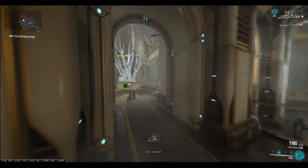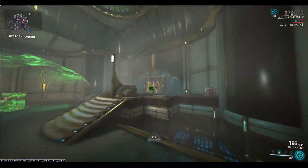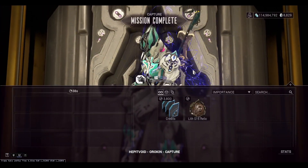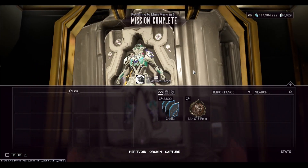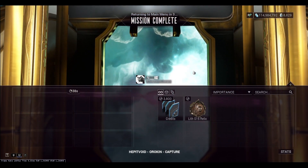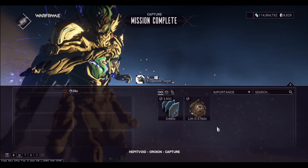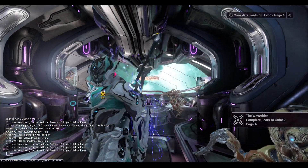I'm going to be uploading more build guides soon. If you have any weapons you want to see me build or break down, do let me know. As you can see, that mission was under 40 seconds — three Lith relics in under 40 seconds, which is pretty crazy. That's basically how to get a Lith relic in under 60 seconds. Thank you guys for watching, feel free to leave any questions in the comments below, and I hope you have a good day.